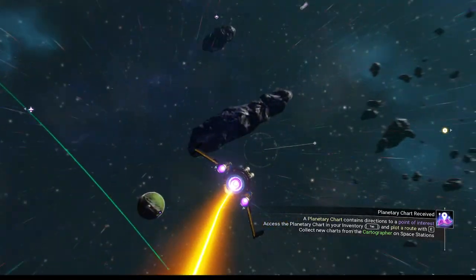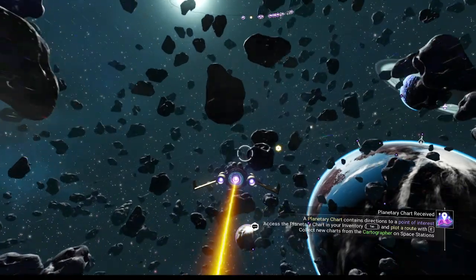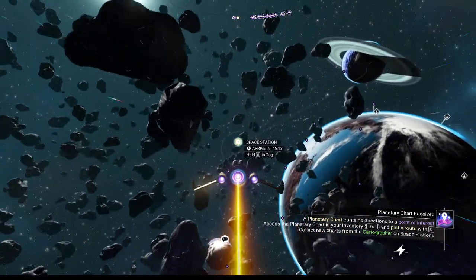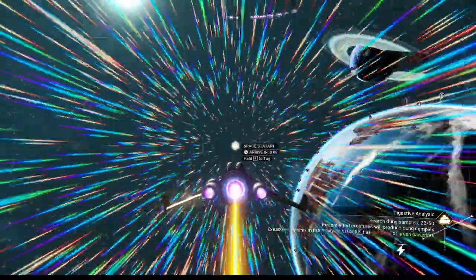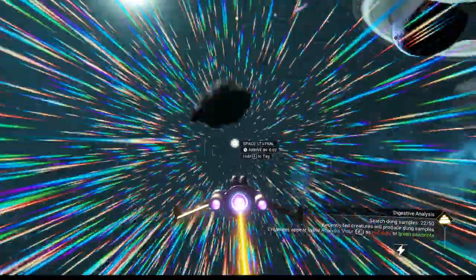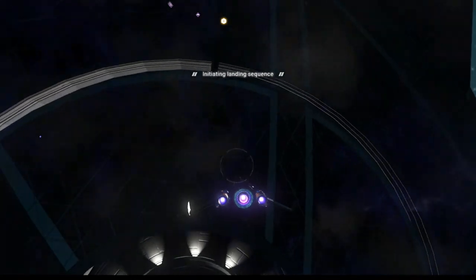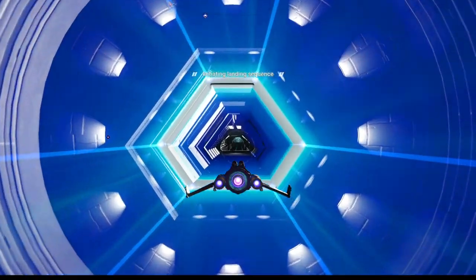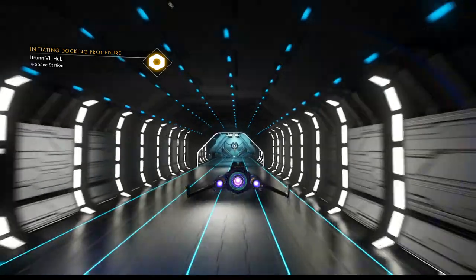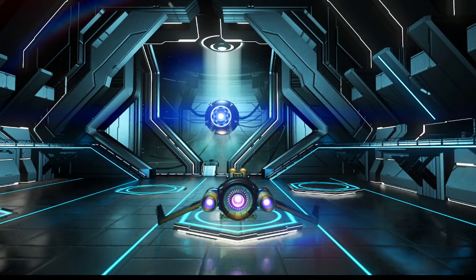Phase five is done! We are almost done the expedition - I predict we can wrap it up tomorrow. Let's head back to the space station. I need to learn the recipe for a cake and find a good planet to pick up some poops on, so we might come back in a different spot next time. I'll do that between episodes, and when we finish we'll go over how long the save was overall and how much time it took. I think we're down to our second last episode today.